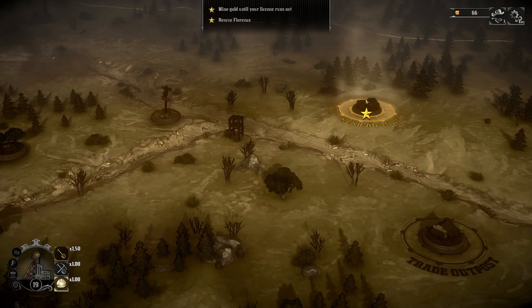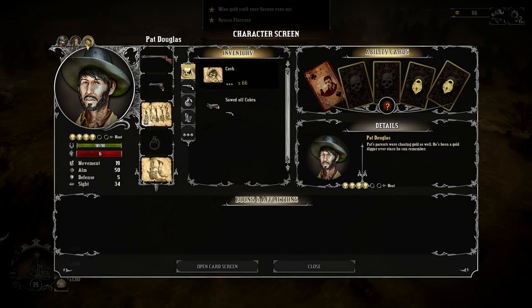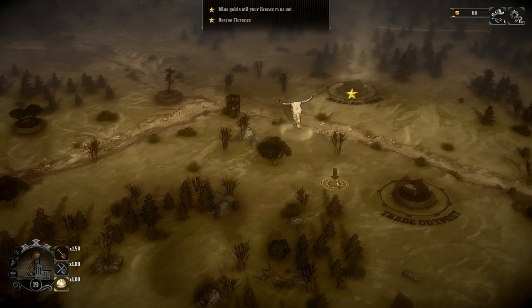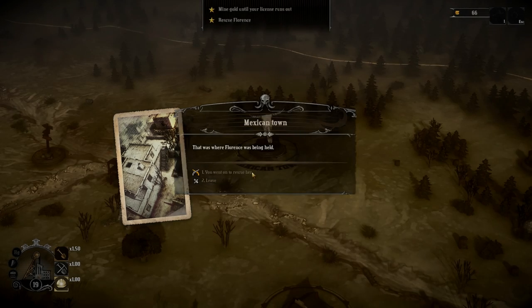So I think it's time to go to the Mexican town. We have our third guy with us, Mr. Pat Douglas, who is not particularly amazing at anything, but he'll be our shotgunner anyway. So let's go to the Mexican town and rescue Florence — that was where Florence was being held. Let's do it.